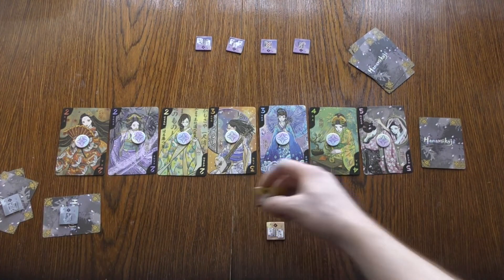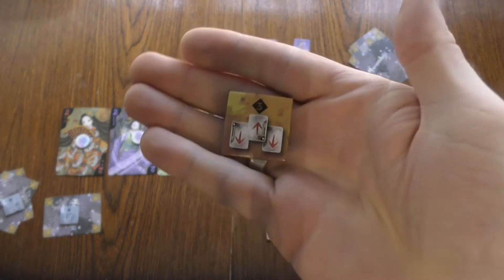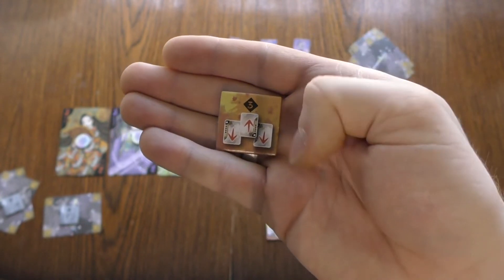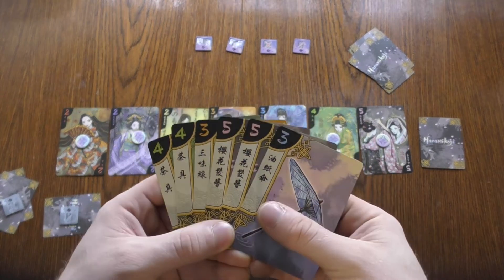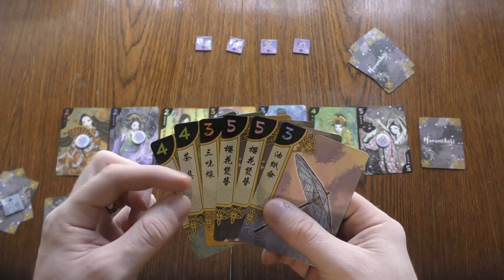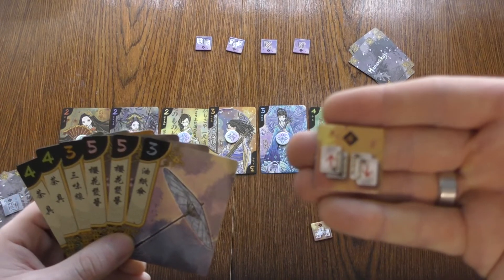Action three is the first of the I split you choose actions. I choose three cards to put face up for both of us. My opponent gets to choose one of them to take, which means I am left with the other two. Now there's a question of what's good for me to do here — it's tricky. Actually in this case let me jump ahead because I wouldn't do action three, I would do action four, which is very similar.